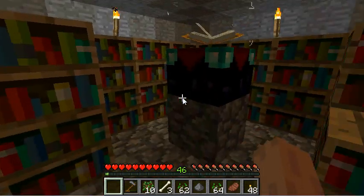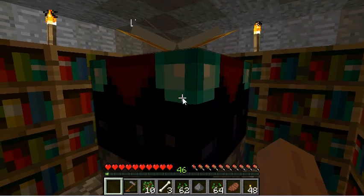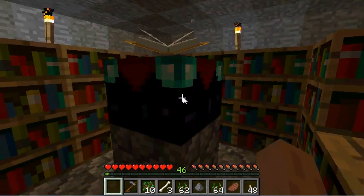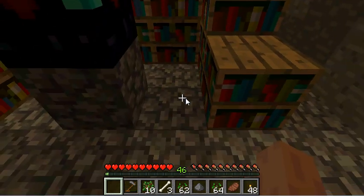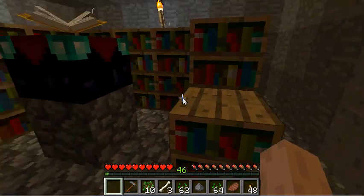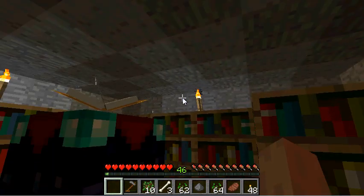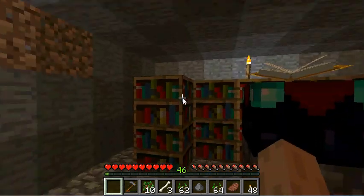You stack your bookshelves in this configuration: enchanting table in the center, one block up, then skip the inside ring and place bookshelves on the next ring outside. You can do two layers like that, and that's how you build up your enchanting. You might be able to do another layer above, but that's the basic idea.